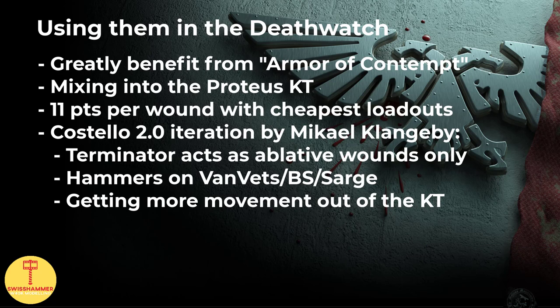With the introduction of the armor of contempt, I think that mixing terminators into the Proteus kill team has only gotten better, because we can run them as cheap as 33 points, making them even cheaper tanks per wound than Deathwatch veterans with storm shields. This is something that Michael Clangby has been doing in his latest list iteration, which I have covered in my May tournament result video. The idea here is to give a Costello style Proteus kill team an additional movement boost by demoting the terminators to ablative wound duty, while leaving the hammers on the Vanguard veterans and veterans. For this, the 5 points discount on the power sword comes in handy, as you can run a terminator with a storm bolter and power sword at discounted 33 points, giving him some ranged firepower — which is likely all he will ever do before he dies — but in case he does make it into close combat, he still has the power sword, which plays well into other armor of contempt armies and similar.